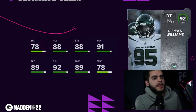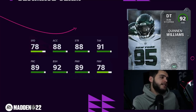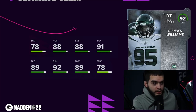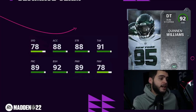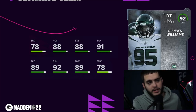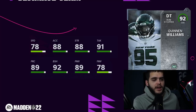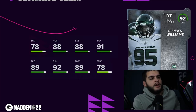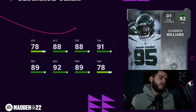Quinnen Williams is the final part of the video — the early Heavyweight reveal. 78 speed, 88 acceleration — not great, but he's a defensive tackle. 88 strength, 91 tackle, 89 play recognition, 92 block shed, 89 power move, 70 finesse move. Powered up and capped up: above 90 power move, above 90 block shed, above 90 play recognition, above 90 tackle, 89 acceleration, 89 strength, 79 speed. Good card, not a great card. He'll be a free defensive tackle eventually, but by the time you get that free card he probably won't be as usable. Still great for a Jets theme team.